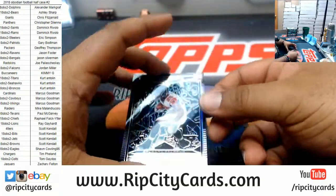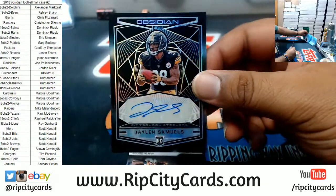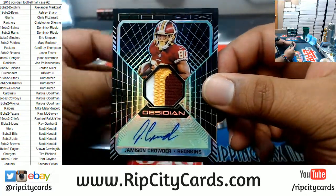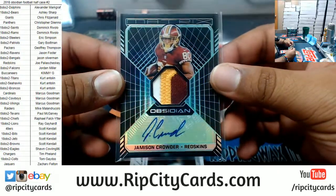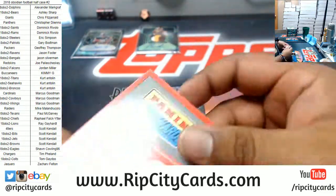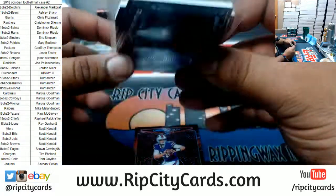We got Ito Smith of the Falcons. Jalen Samuels, Steelers autograph, numbered to 100. Jameson Crowder 10 of 15, the patch autograph — very nice three-color patch right there, one of 15. Nice looking hit for the Redskins. We did get another 250 Panini points — that sucks, that replaces an autograph. DJ Chark, Jaguars patch, numbered to 100.